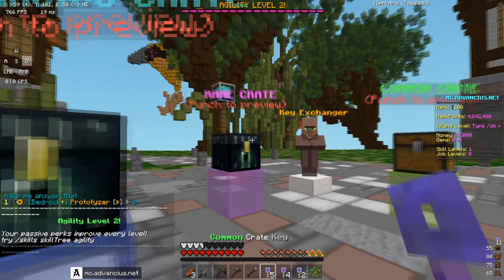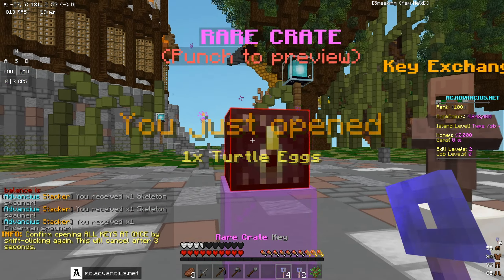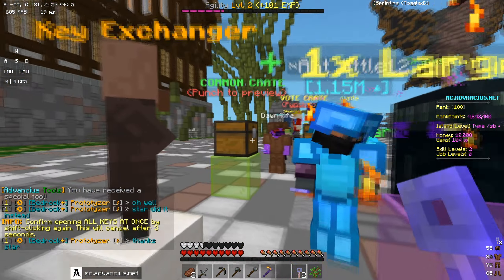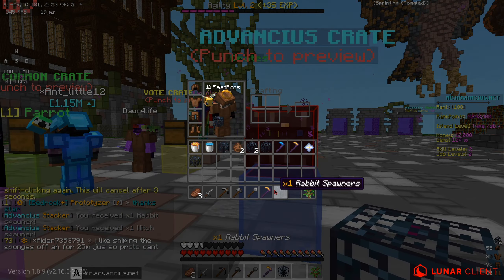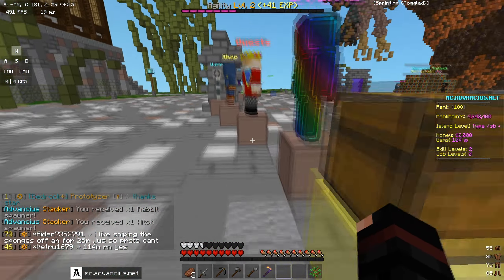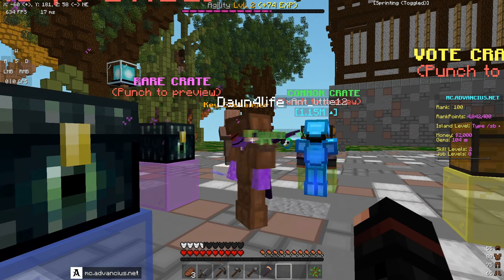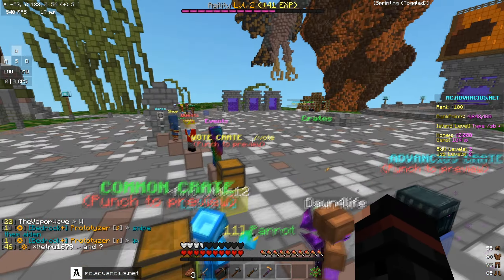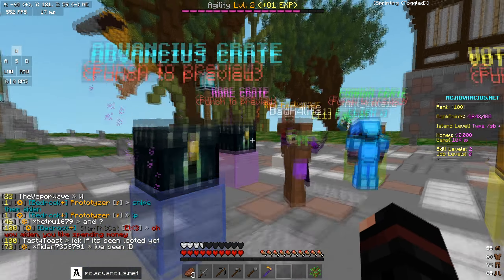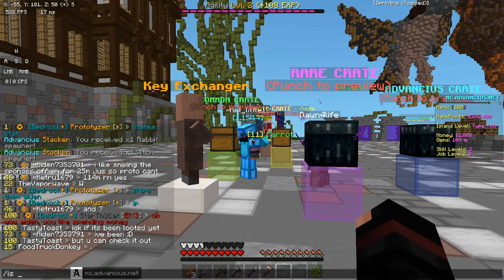So let's go ahead and open our keys right now. We do have some common keys — you just shift and right-click and you receive all the op stuff. We got a rabbit spawner and quite a lot of spawners. This server supports 1.8 through the newest versions of Minecraft, and we're on 1.8 right now. Dawn opened his keys and got skeleton spawners, cow spawners, zombie horse, gold apples, a sharp two enchantment, a random unique enchantment, and a random elite enchantment — nice, let's go!